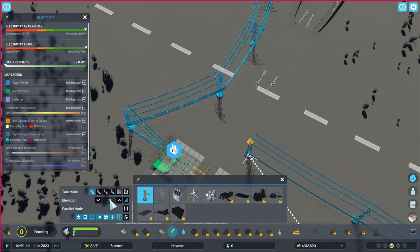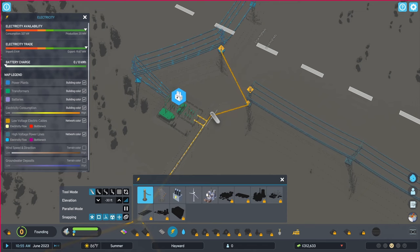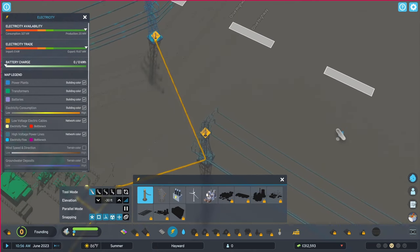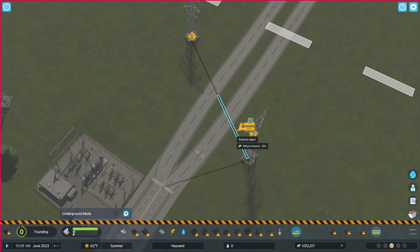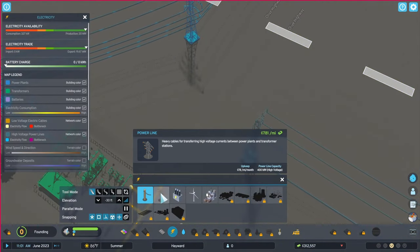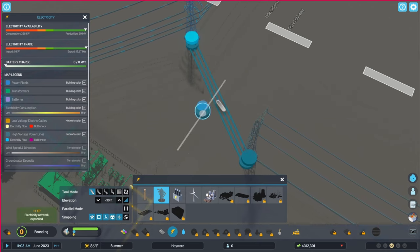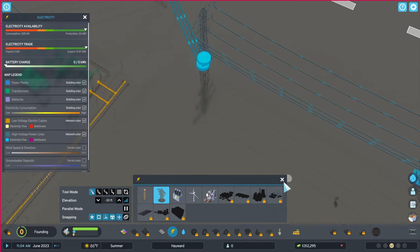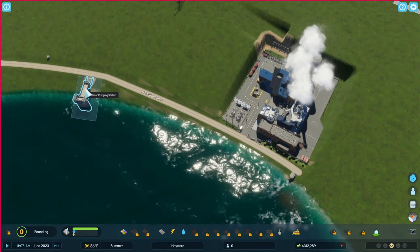I think what we can do is go deeper with it. Is that attaching or is it not? For some reason it doesn't seem to be attaching. Okay, let's get rid of that then and let's try — do this and then see if we can go underground with that to attach it. There we go! Okay, now we have power flowing from the power station, which means these should be powered also.